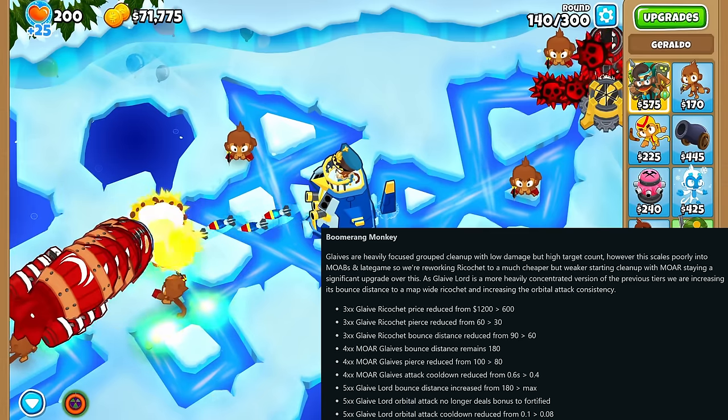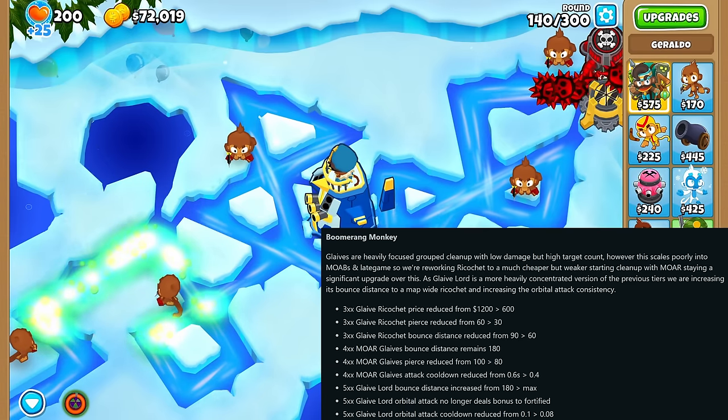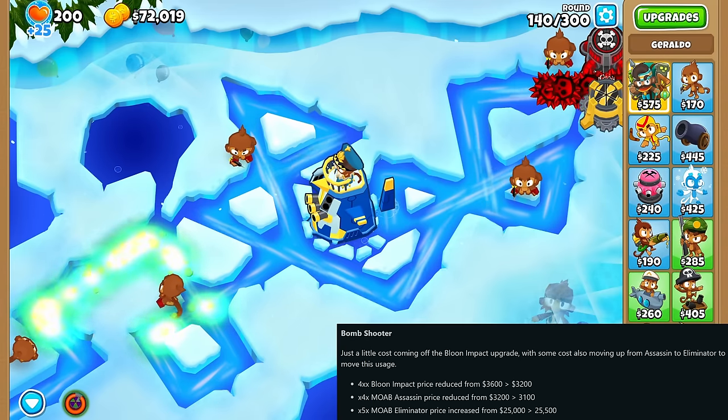The Tier 5 Glaive Lord can now bounce his Glaives across the entire map, and his Orbital Glaives have lost their Fortified Bonus Damage but got increased attack speed instead. The Bomb Shooter saw some minor price changes but nothing else.